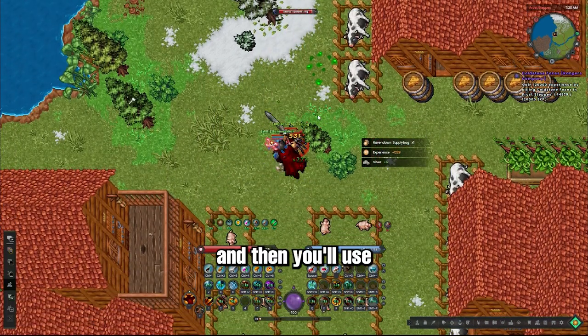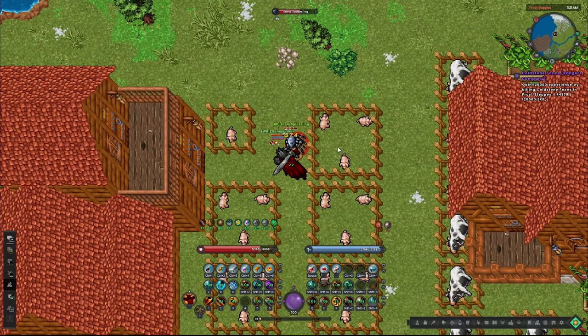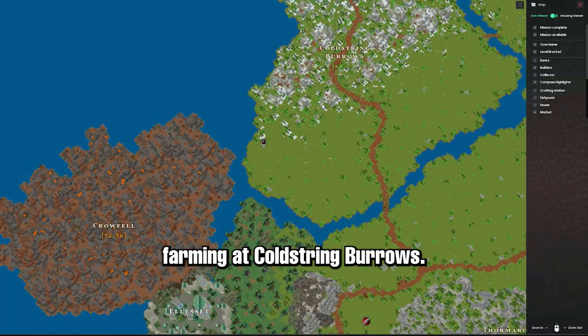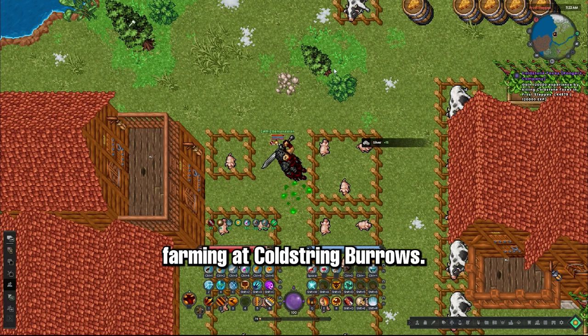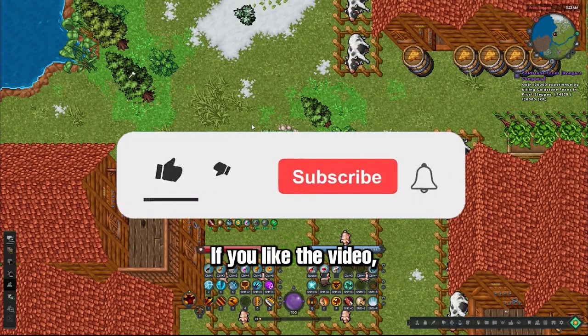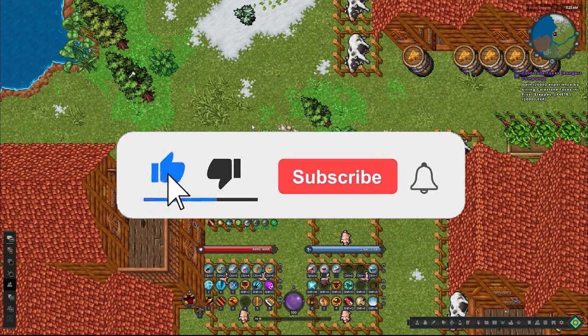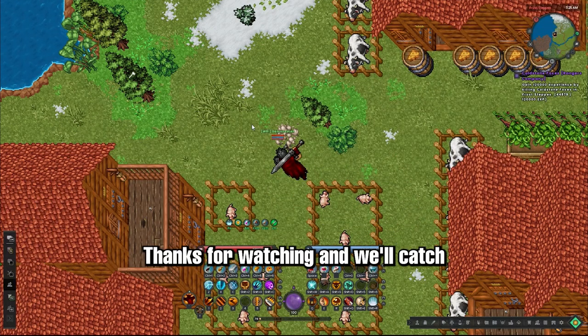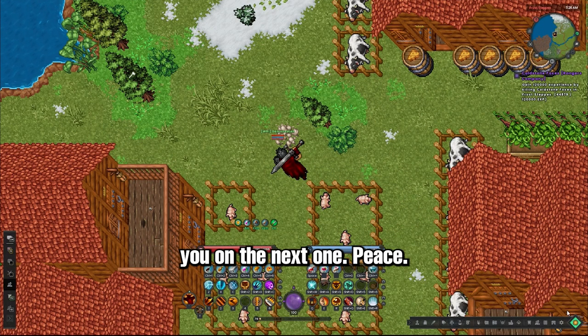And you'll use the ability appropriately. That is Bloodthrall AoE Farming at Cold String Burrows. If you liked the video, make sure you drop a like and subscribe to the channel. We're live on Twitch Monday through Thursday, 6 a.m. to 12 p.m. Eastern Standard Time. Thanks for watching, and we'll catch you on the next one. Peace.